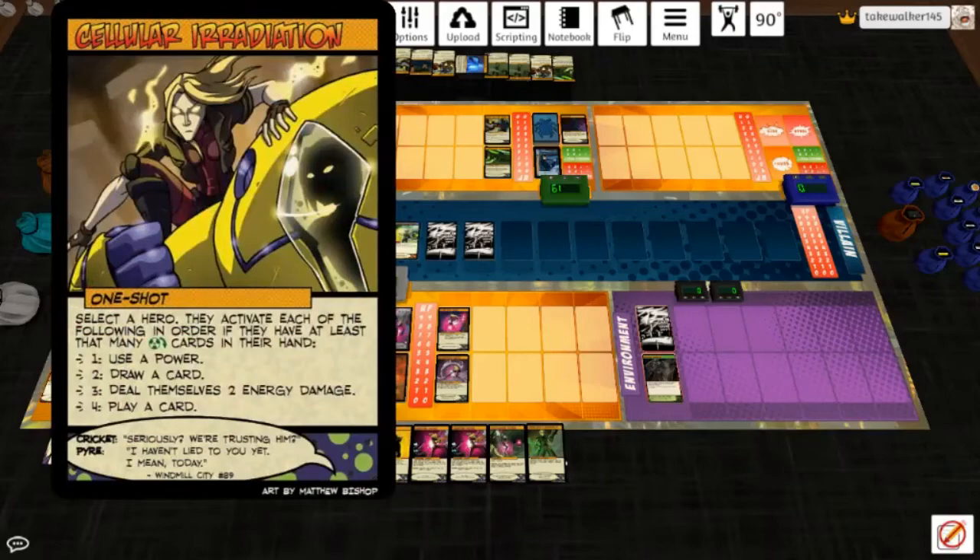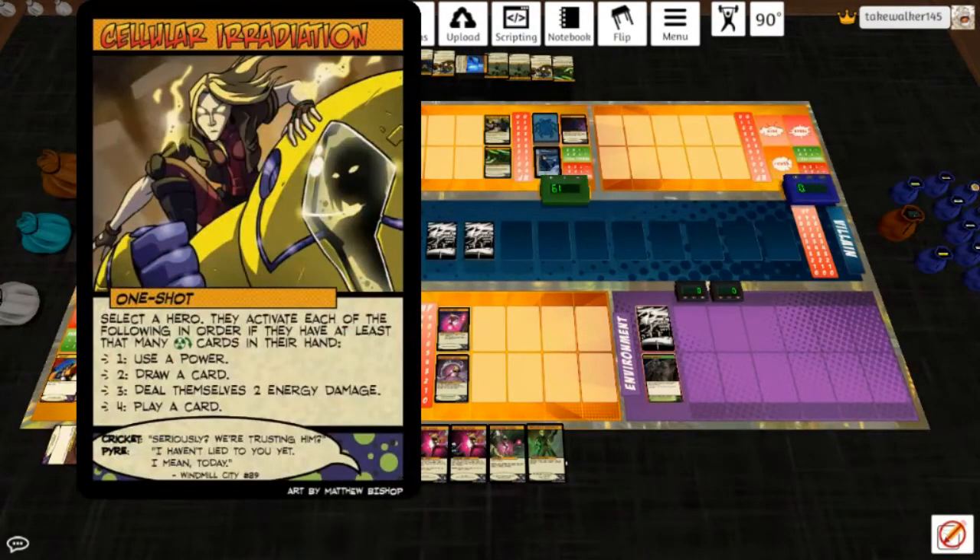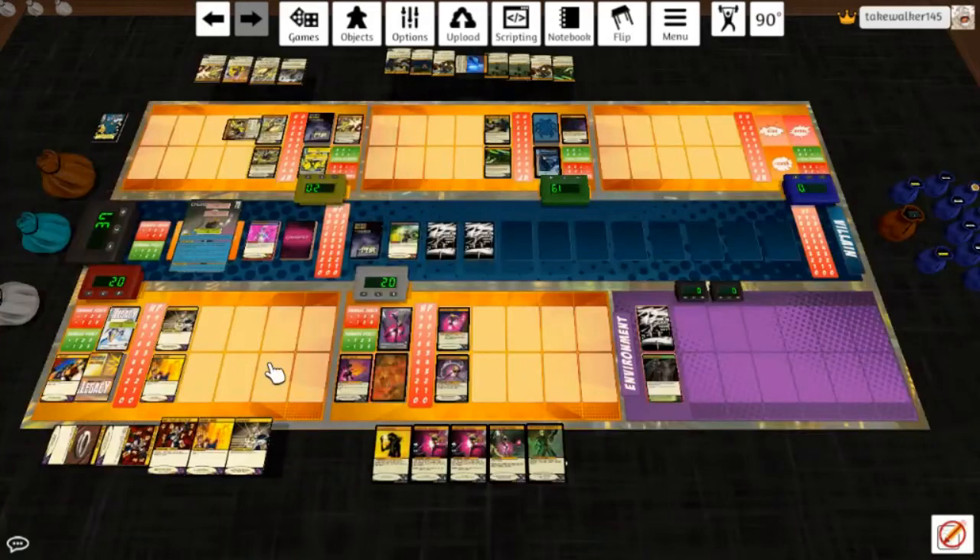Cellular Irradiation is tapped. Increased energy damage dealt by Pyre by one until the end of his next turn, and he deals a target one, two, three energy damage — it'll be four to her. Select a hero — Legacy. They activate each of the following in order if they have at least that many tapped cards in their hand: use a power, draw a card. That's exactly what she'll do. Laser Eyes for four, and draw. If you have three cards, you take two energy damage, but we don't. So that was pretty cool.